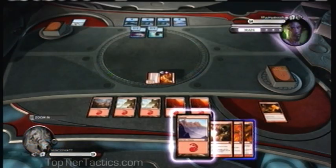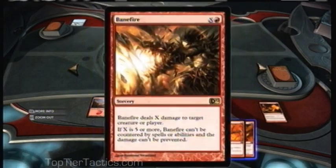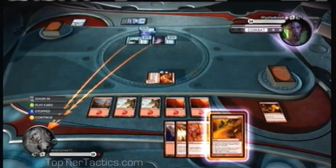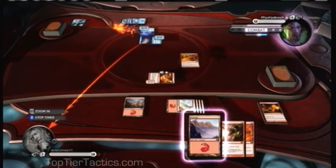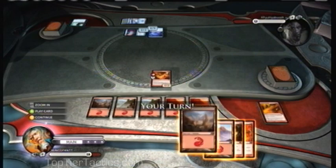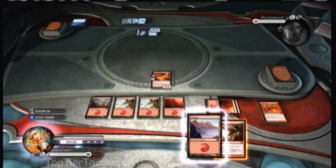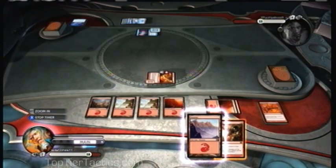I have 5 untapped mana and Chandra's Outrage as an instant, so I prefer to keep my options open because I don't know what he's going to play. He plays a Phantom Beast, but it doesn't have Haste so I don't have to worry about it right now. Actually, since he's not attacking me, I'll use Chandra's Outrage right now — it's more dangerous because the card makes everything else bigger. Now that it's gone, I can once again target his Illusions with my burn and they'll just die instantly, which makes this red matchup pretty good.